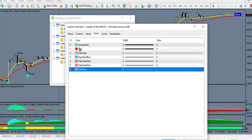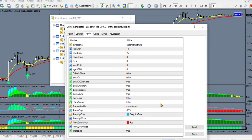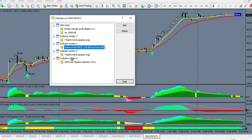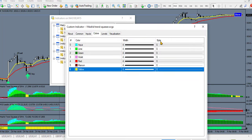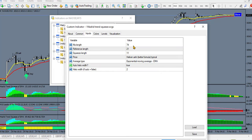The second indicator in the window is the MACD Leader — here are the colors, widths, and values I use. You can pause the video and set it up manually, or use my template. The second Madrid Trend indicator uses the same colors as the first, but the EMI length is 74 instead of 34, the reference length is 21, the squeeze length is 11, and the average type is Exponential Moving Average.